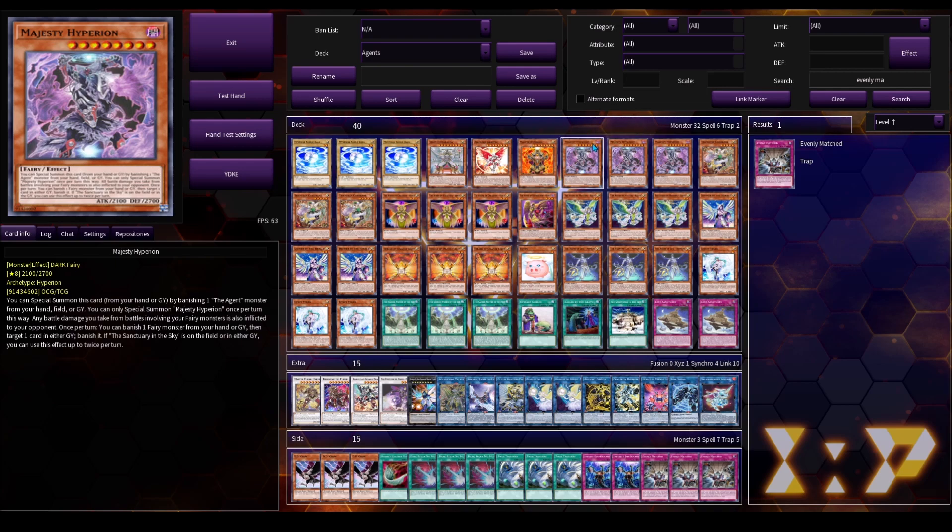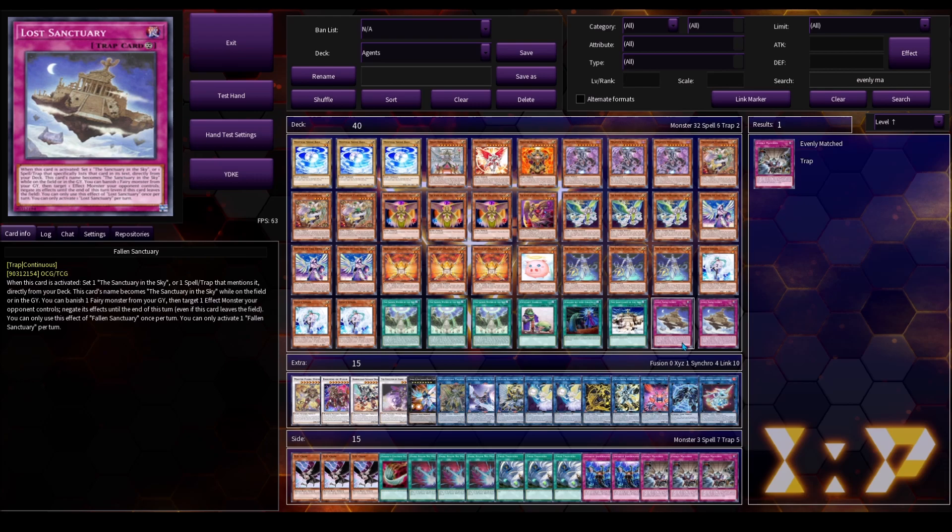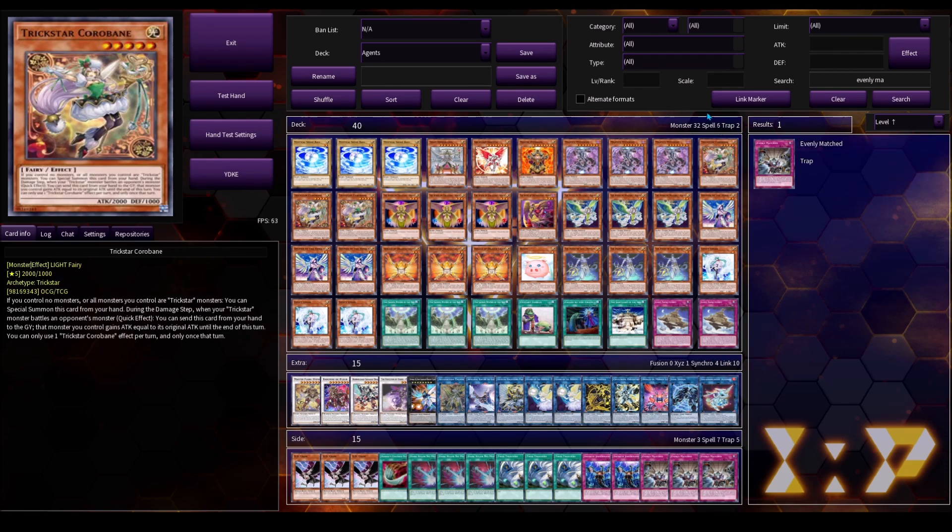This is very important to note about the newer Agents cards — they do allow you to use their better effects when you have Sanctuary in the Sky even in the Graveyard. And both Sacred Water of the Sky and Fallen Sanctuary count as Sanctuary in the Sky in the Graveyard. Next up is three copies of Trickstar Coralbane. This card is just our starter. We need a generic Fairy starter in order to go into our main Link Monster, because Agents don't really have a good way of consistently making two bodies on their own. You can decide to run a larger Trickstar package with Trickstar Light Stage, but in my personal experience, three Trickstar Coralbane is sufficient for that purpose.